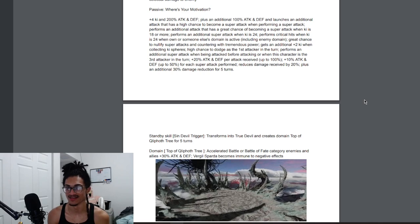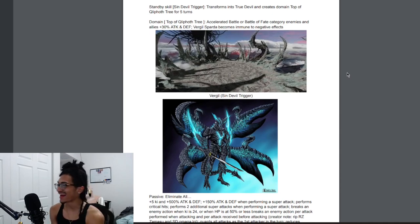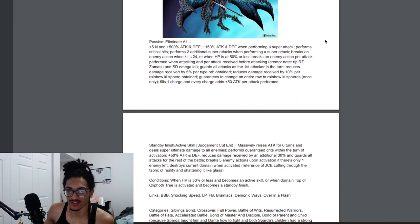His standby skill, 'Thin Devil Trigger,' transforms him into his True Devil form and creates a domain called 'Top of the Tree' for five turns. This is a de-transformation as specified in the email. The domain gives Accelerated Battle or Battle of Fate characters — enemies and allies — 30% attack and defense, and Vergil becomes immune to negative effects: attack debuffs, defense debuffs, stun, seal, lock.